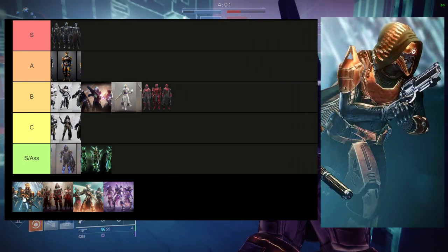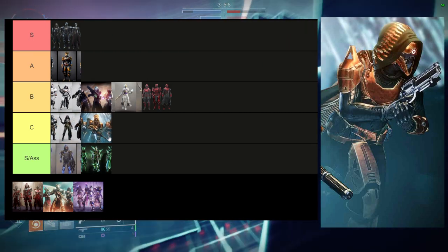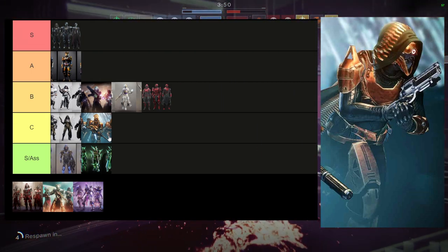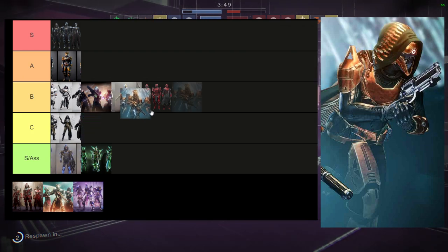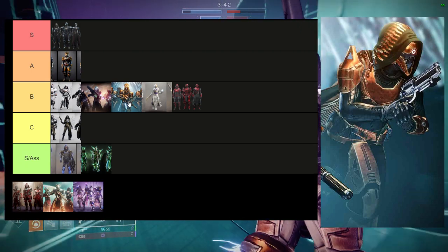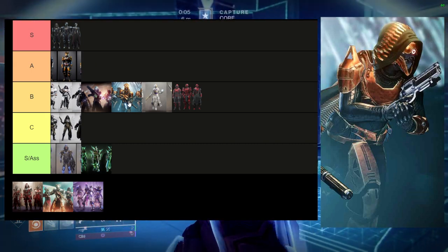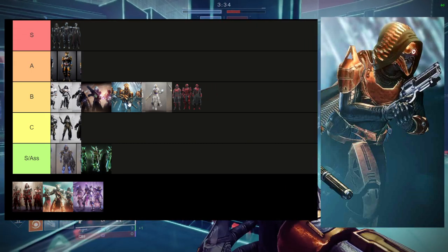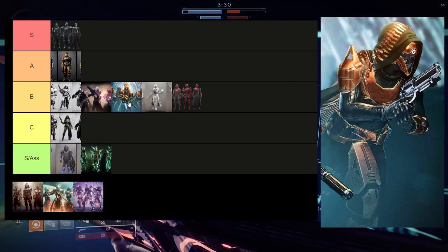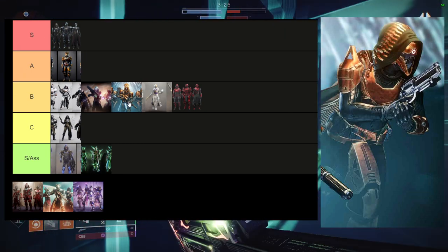Then we get to this armor set and I'm going to put it at like fucking C, bro. It's really bad for hunters. I mean, the helmet's really cool, and that's pretty much it. The boots are terrible. Actually, I'll move it up because the chest piece and the helmet really do carry it. That being said, the cloak is kind of boring, the arms are terrible, and the boots are terrible. The thing that kills me is the fact that you look at the Titan and Warlock versions and you immediately think 'oh my God this is cool, this is like a Vex theme,' and then you look at the hunter and it's just like, what the fuck happened, bro? It looks terrible.